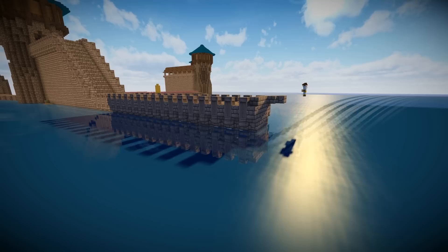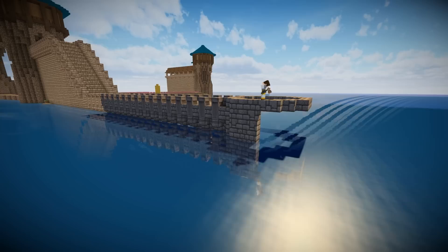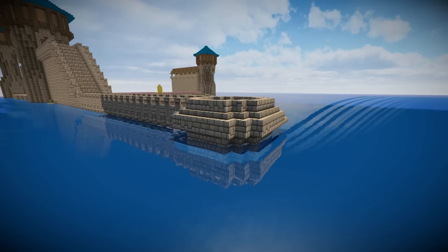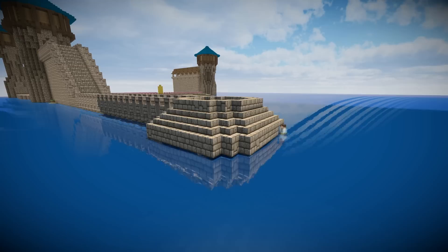After copying what I'd done on one side to the other, it was time to build the base for the lighthouse. The lighthouse reaches out from the water on its own little island, which is kind of a dome shape of stone brick. So I'm making fatter layers of stone brick to create a dome that sits on top of the water and will be the base for our lighthouse on the edge.